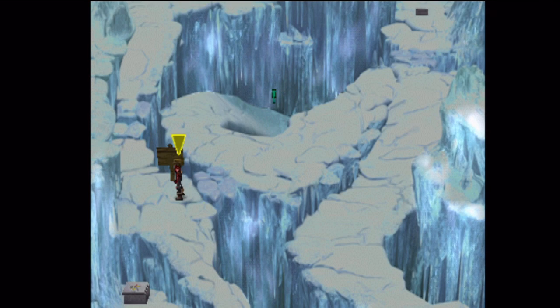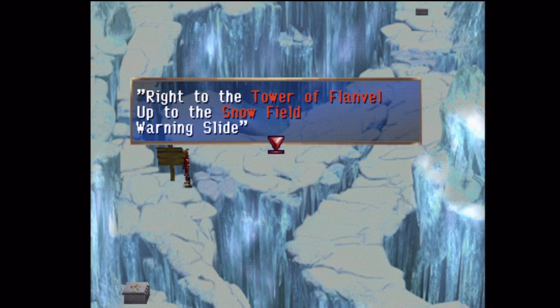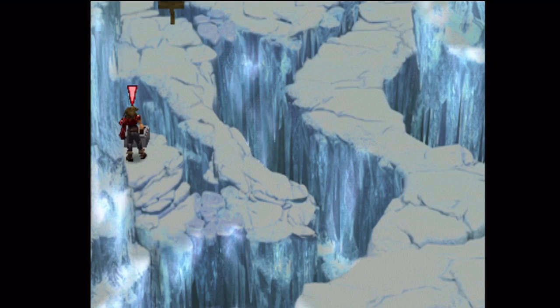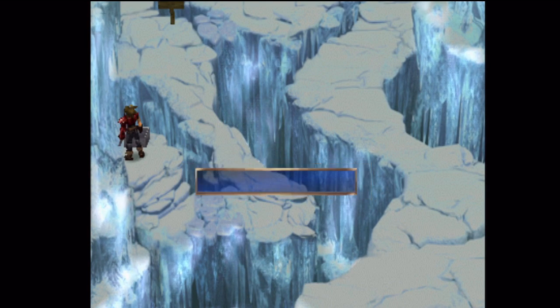We can go over here. I think if you continue going up there to the snowfield, like the sign says, the game will block you with an invisible plot wall. I thought it was up by that intersection there, but I guess I was wrong.